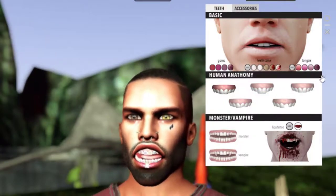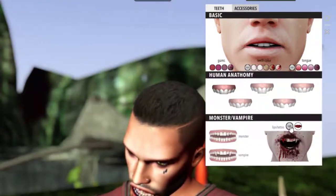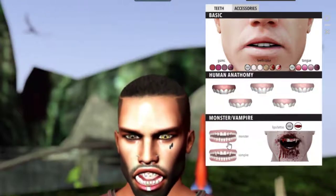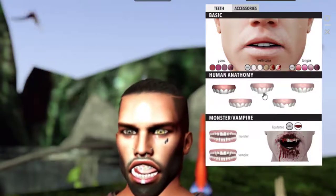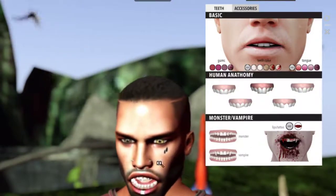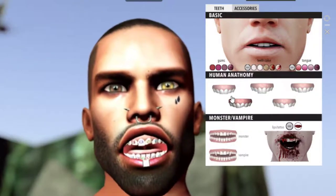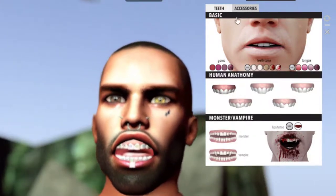You have a tongue option - you can hide or show the tongue and control its color. There's a bloody version for vampire roleplay, plus monster and vampire tooth options. You can hide or show the lip blood tattoo. You can also wear the monster and vampire teeth combined. Under anatomy, you can select a missing tooth option, big front two teeth, chipped or cracked teeth, or broken teeth - one tooth broken, one tooth missing - or go back to normal teeth.